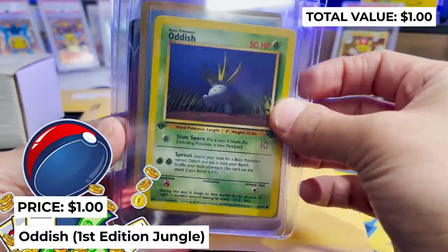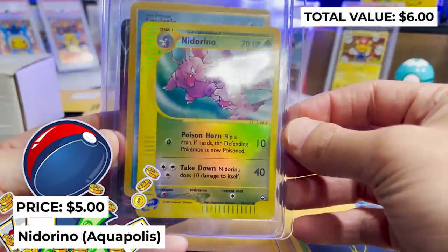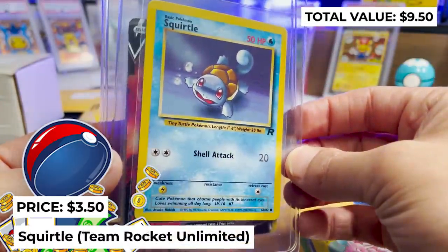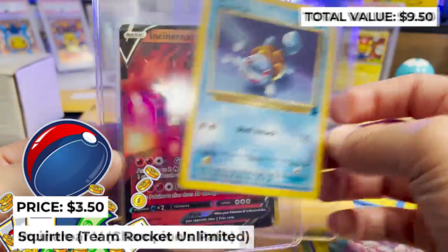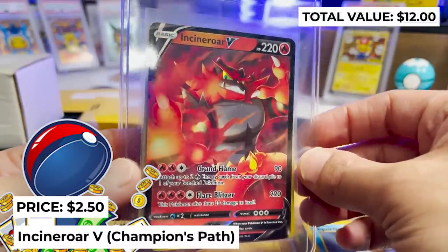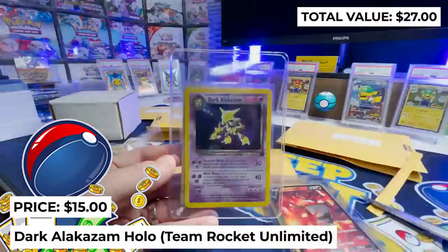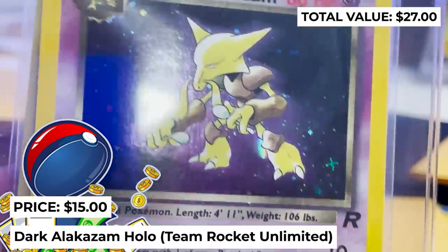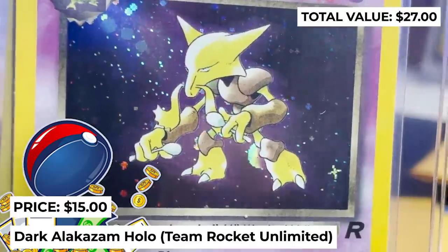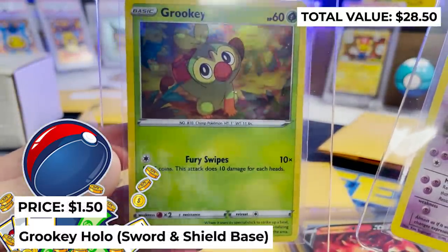We've got an Oddish from First Edition Jungle, Anita Reno from Aquapolis, Squirtle from Team Rocket Unlimited, Incineroar V from Champion's Path, and a beautiful Dark Alakazam holo from Team Rocket Unlimited with some really nice holo effects. And a Grookey holo from Sword and Shield Base.